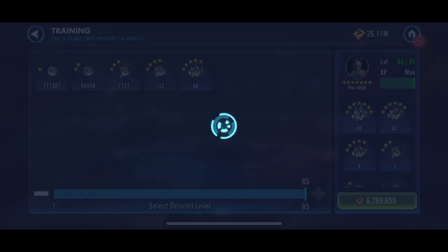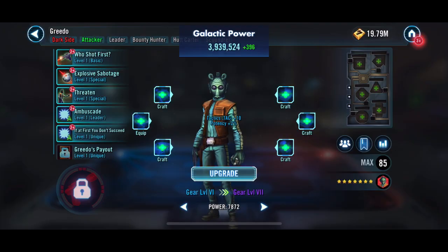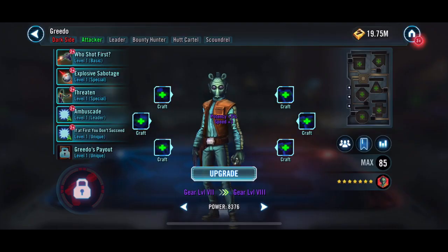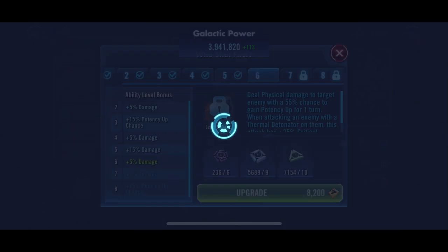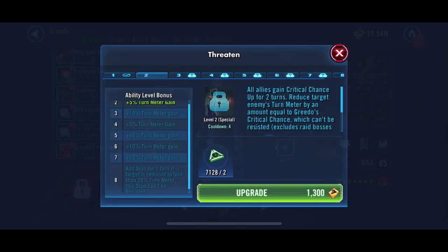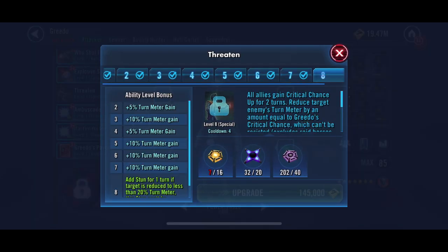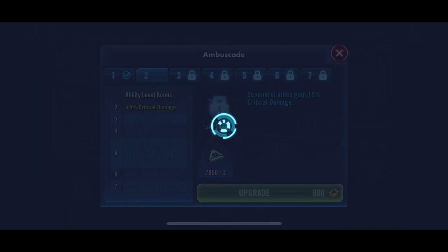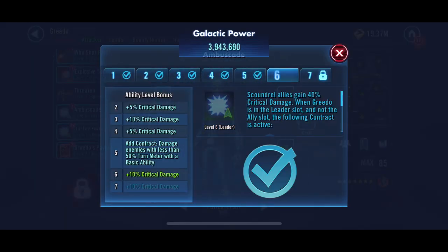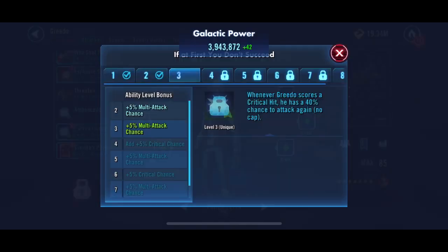Greedo - we can go ahead and take him to level 85 and apply some gear, start getting him going. Just applying these abilities helps a little bit with GP. It's not a huge amount obviously, but we're going to need Greedo anyways, so we'll keep going on that.